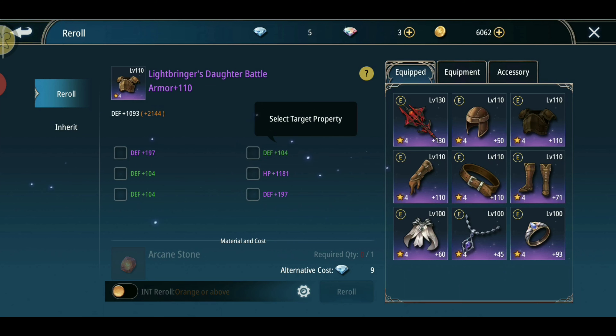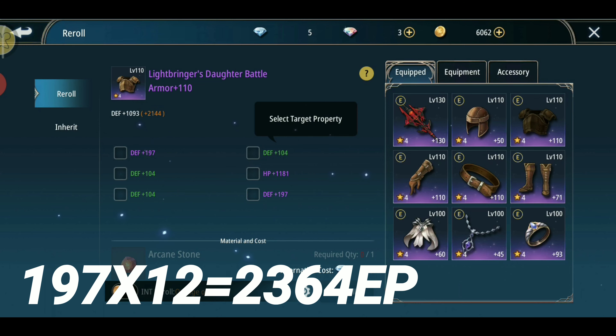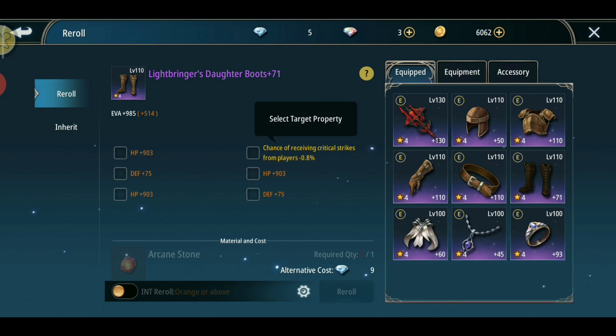For the armor, defense is the best stat. As expected in most games, armor gives high defense over HP. The defense stat here: 197 times 12 equals 2364 EP, compared to only 1181 EP on the HP side. Defense clearly wins for the armor slot.